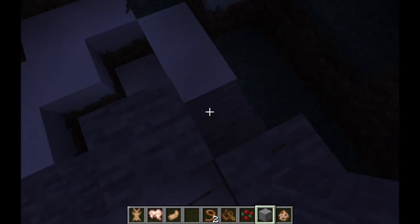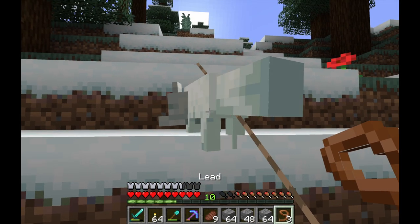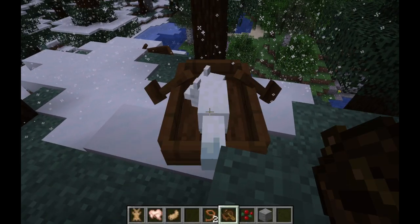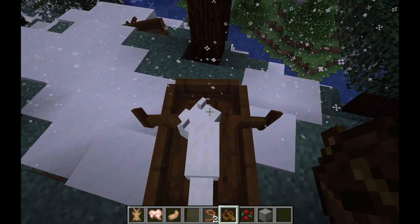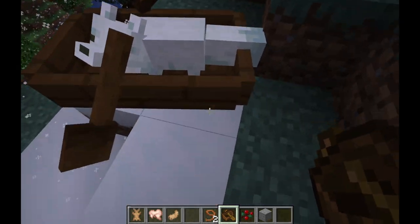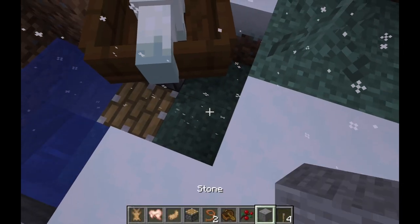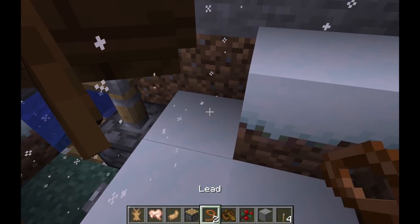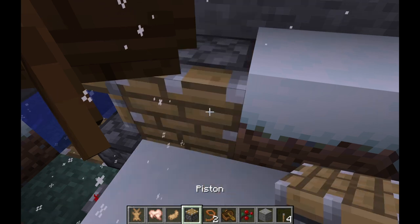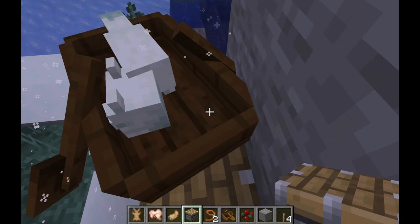The best way to corral foxes is to put them in an enclosure — maybe two or three blocks high. You can put wild foxes on leads to bring them in, or you can put them in boats. This is one of the oldest tricks in Minecraft: get an animal into a boat, row across land, and use pistons to push the boat up to the right height, get it into the enclosure, then break the boat. You can also just wait while they're sleeping and build an enclosure around them.